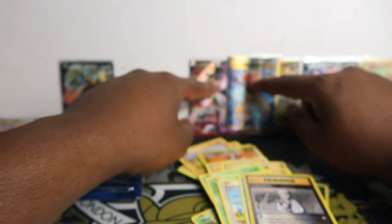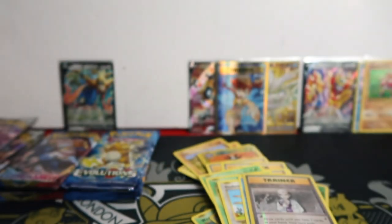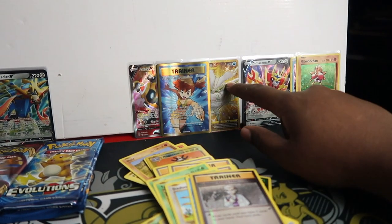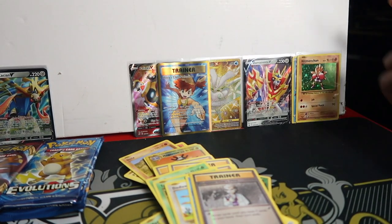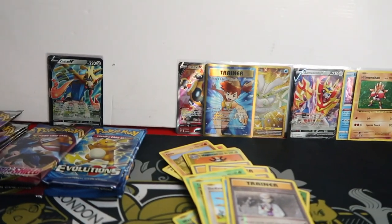So boom - let's cover up the Zamazenta side. Look at this: Zamazenta - we got the gold card, we got two full arts, we got a V card, the Zamazenta promos, and then two holo rares. Now we're going to Zacian - let's see if Zacian can win over here.